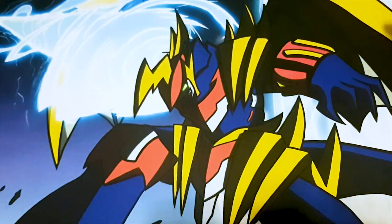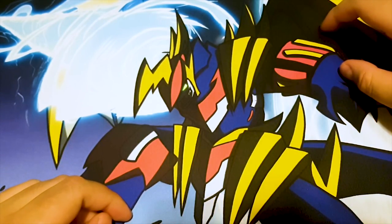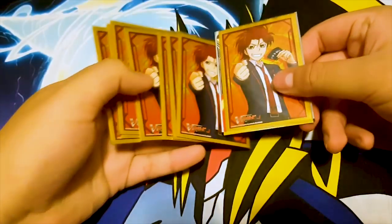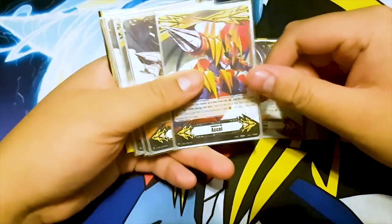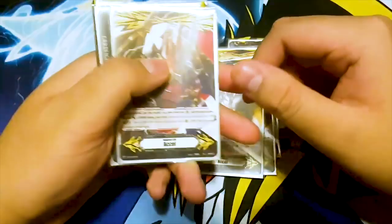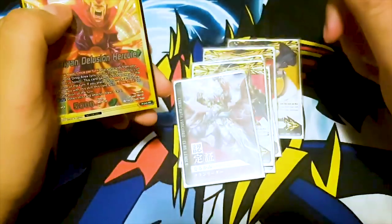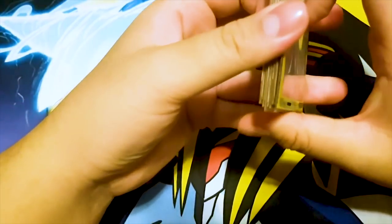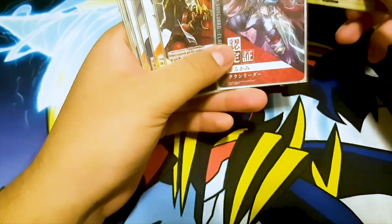That's it for my deck profile. Most notable combos — there aren't really many combos in this deck, especially in Standard since it's way too linear. It's basically just calling Rising Phoenixes from the drop. I can show you my Excel markers: I run Azzol, Tectonic Drill, Azzol, Tectonic Drill, Azzol, Great Composure — my Narukami clan leader card — and Insane Delusion Hercule Satan.